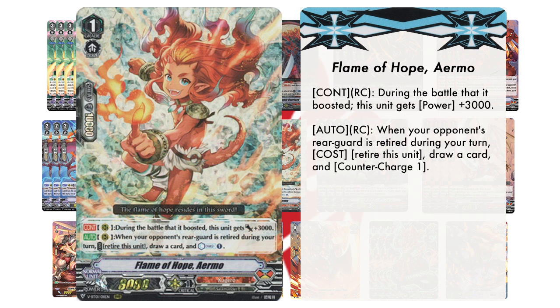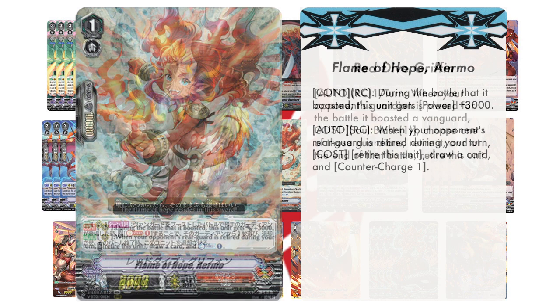To start off our Grade 1 lineup, we're going to be running 4 copies of Flame of Hope Air Mode. Its skill reads: Continuous, Rear Guard Circle — during the battle that it boosted, this unit gets power plus 3k. Its second skill reads: Auto, Rear Guard Circle — when your opponent's rear guard is retired during your turn, cost — retire this unit — draw a card and counter charge 1.